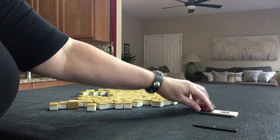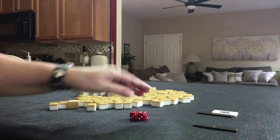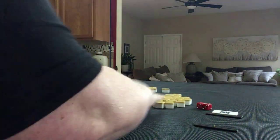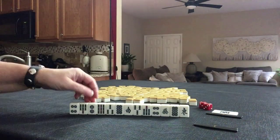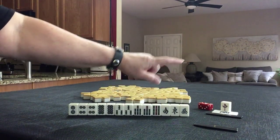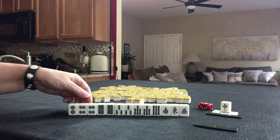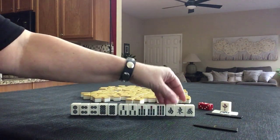South round, pull two. We're going to be in seat three, since I rolled a seven, so we're in west seat, south round. We have a red dragon for the Dora indicator. Red, white, green is the progression, so white dragon is Dora, which we have none. Here we have one, two, three, four pairs. Look at that. Five dots, five bams, three single honors.